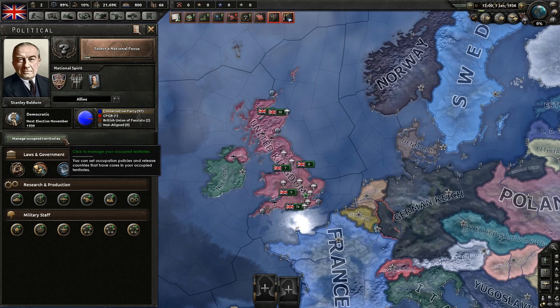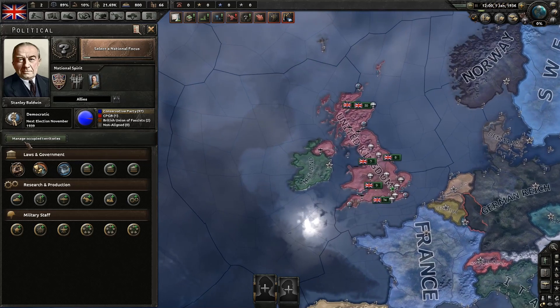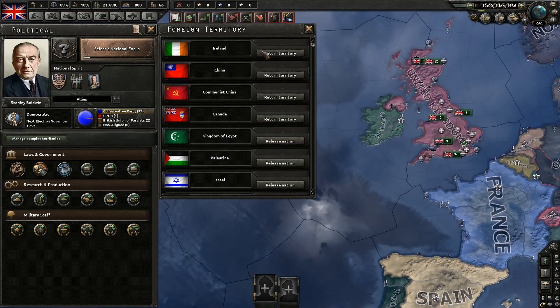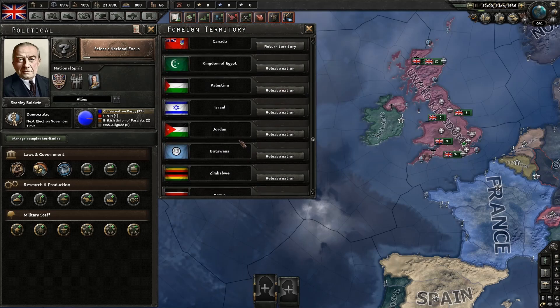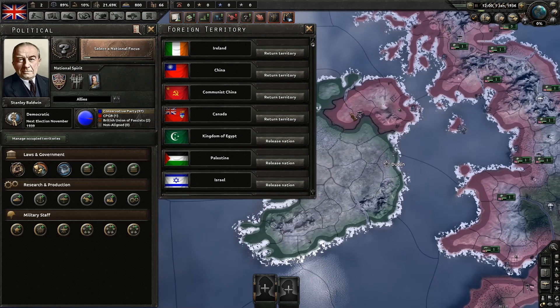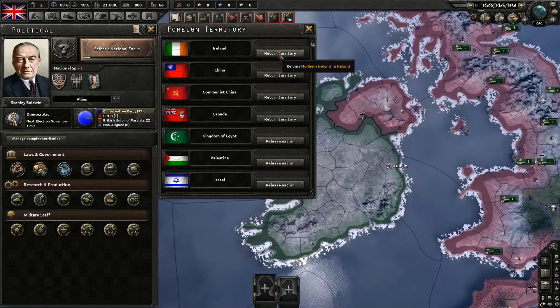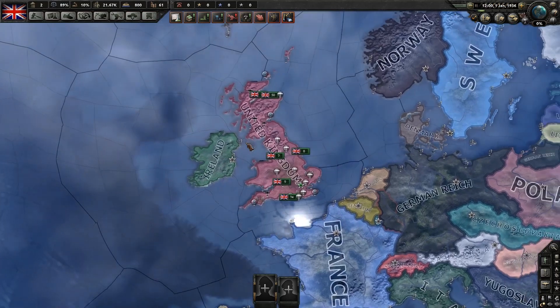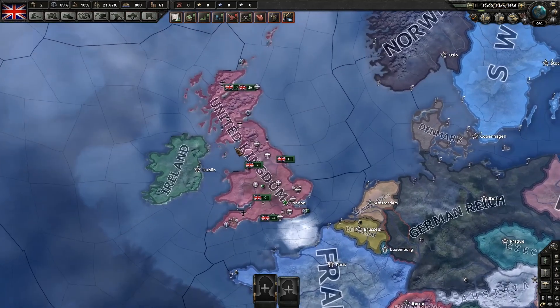Below that we're going to click Manage Occupied Territories. Since we are the UK, we have a lot of people's things — we just rightfully took them. But we can give them back. You can see we have a lot of countries we took from. Let's say we were playing and wanted to give Ireland Northern Ireland — we could click right here and give them back Northern Ireland. So that's pretty cool, we could be buddies with them now.